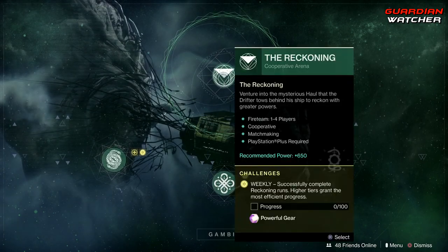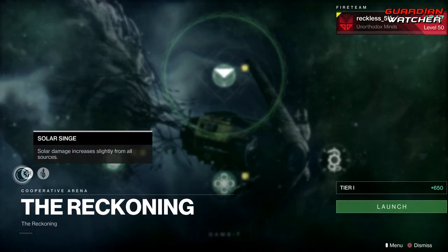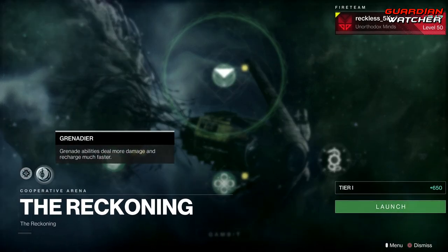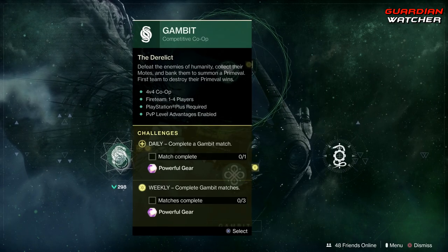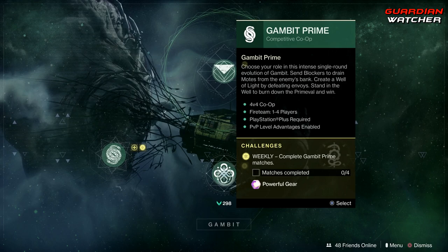For Gambit and the Reckoning, we need to get 100 progress in the Reckoning. Modifiers this week are Solar Singe and Grenadier. We also need to complete three Gambit matches as well as four Gambit Prime matches.